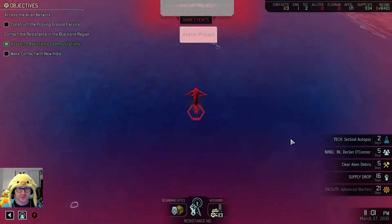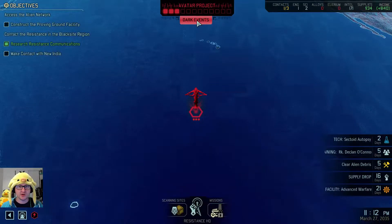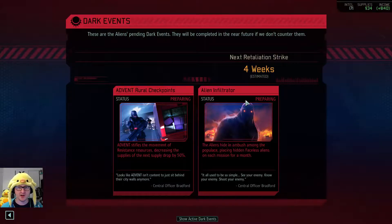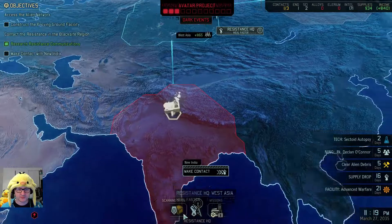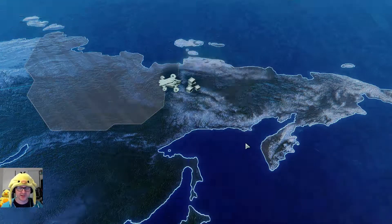They keep throwing new mechanics at us. Dark events - I don't understand this. These are pending dark events that will be completed in the future if we don't counter them. We can't click anything to see where they are or how to counter them. I guess we can stop these somehow, but I don't know how. Good to know. Let's just keep scanning because the red thing scares me a little bit.